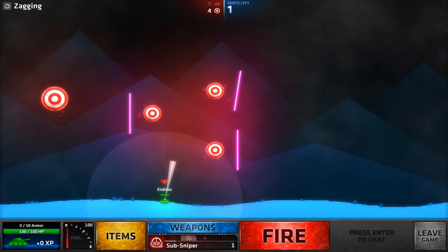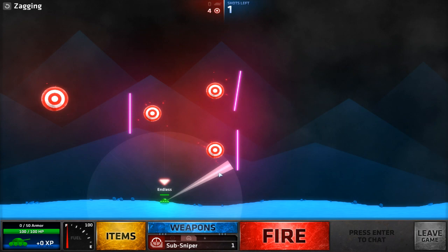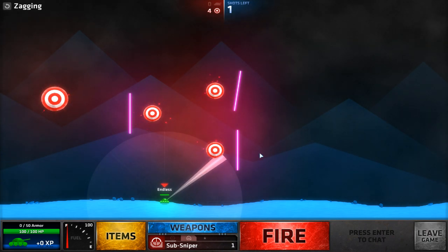Hello and welcome to the zagging mission guide for Shellshock Live. To complete this mission, set your power to full, make sure that the inner, wider part of the aiming radius is just touching this mark here, and then press the right arrow one time.